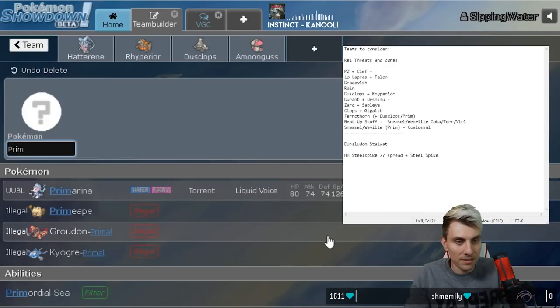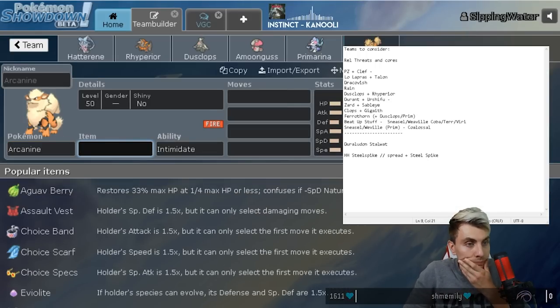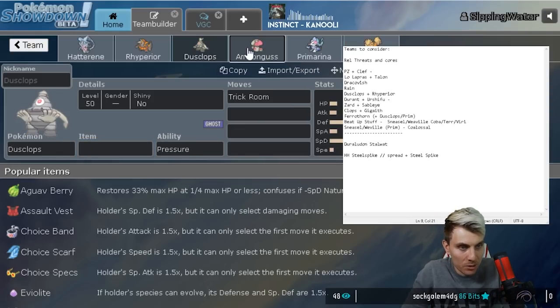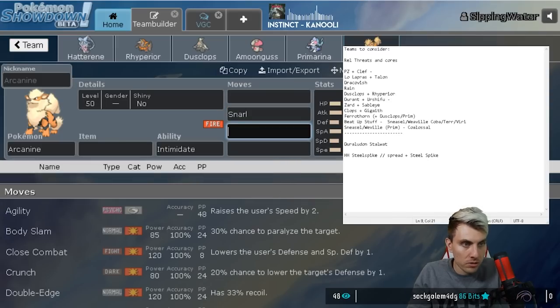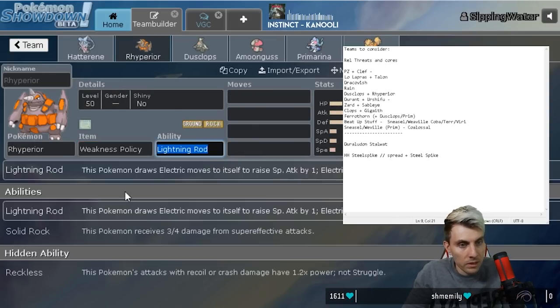We could fill the team out with Ferrothorn and Primarina or Primarina and Arcanine - that kind of goes nicely together. The thing with Ferrothorn is we lose the redirection which may be the one thing we need for Dusclops to help set up Trick Room. Amoonguss gives us that over everything else. With Snarl from Persian helping against Duraludon, plus Primarina as a nice fire-water-grass core, and two amazingly strong Trick Room Pokemon.